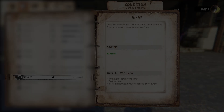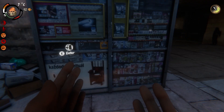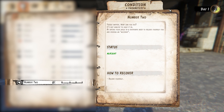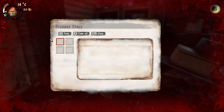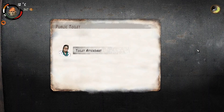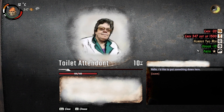Illness. Being ill can also have a negative effect on your health. You can get ill by consuming certain consumables or staying out in the cold for too long. Use medicine to get better or sleep. Number 2. The more you eat, the more restless your bowels will get. Relieve yourself at a public restroom in exchange for a little cash, and go on with your life.